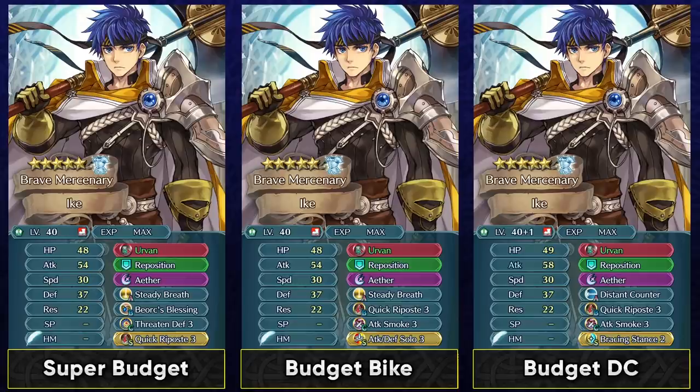On a super budget you could run Quick Riposte Sacred Seal and give him Reposition, but you should try to invest a bit more. You can run Quick Riposte in slot B with something like Attack Smoke to help him tank, and a solo or stand skill in slot A. Brave Ike's best slot A skill is Distant Counter — it's a premium skill but present on many units, and Brave Ike makes fantastic use of it. Even with his low resistance, the damage reduction helps him tank mages. Even at low merges he's a very functional and reliable tank.